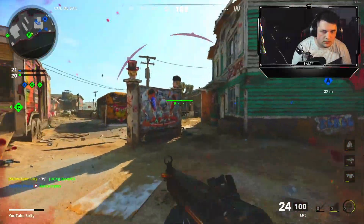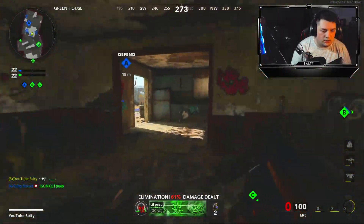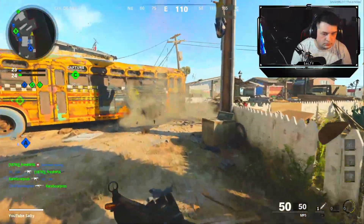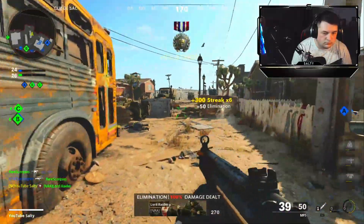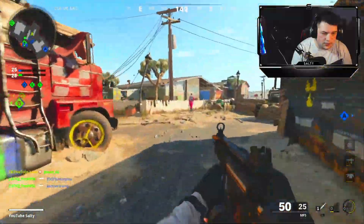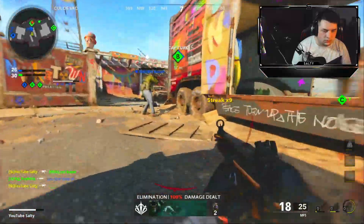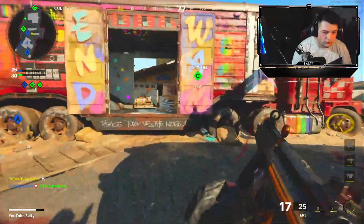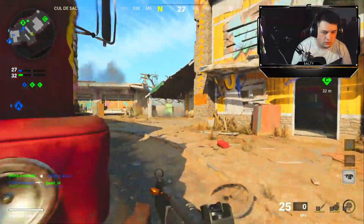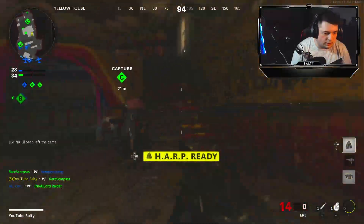Somebody just hit me in the face with that. The ping is bad but we're gonna try to work with it. I gotta aim for the head, that's the only way I'm gonna be getting kills the way I want to. Gotta reload — we need to try to push for B flag, we got a War Machine. Let's get in the house and get a reload in — I'm out of ammo.